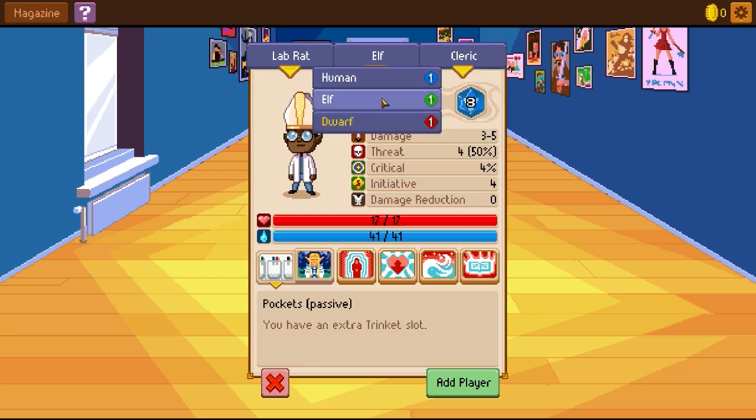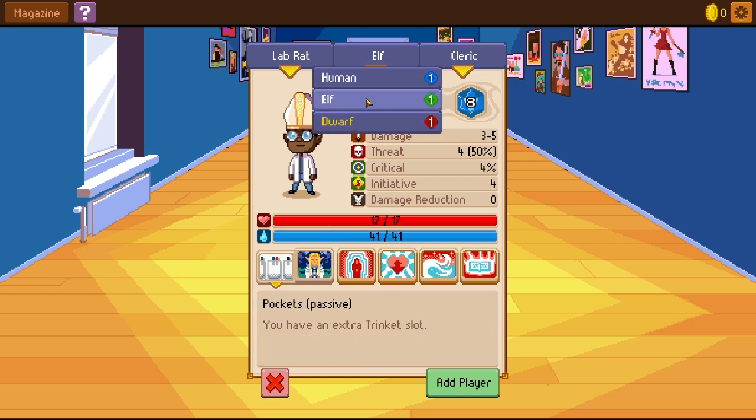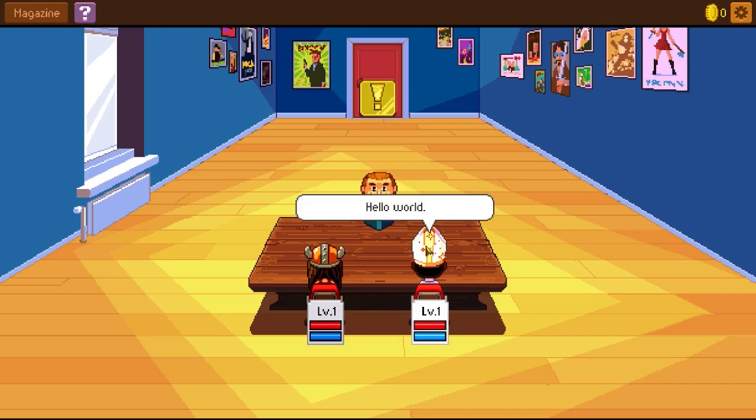Do we want to be a dwarf? Human has extra mind stat. So fortitude gives a damage reduction of 2. Elf has energy plus 20. Human begins the game with one skill point. Fine — we'll have a human lab rat cleric. Hello world.